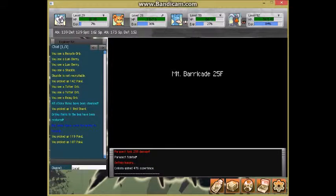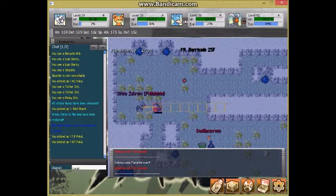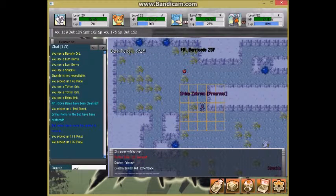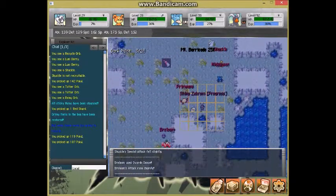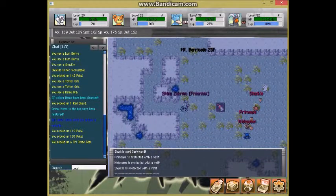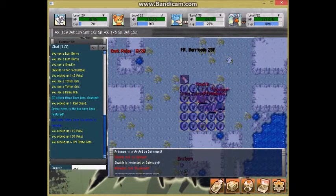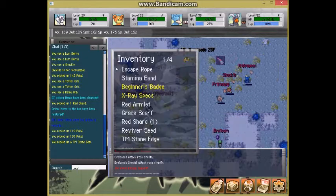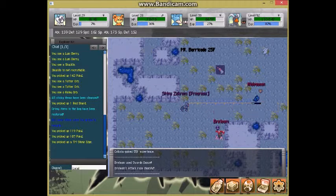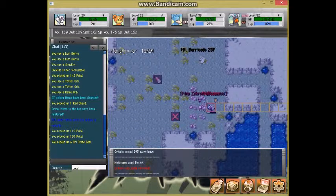Starting on 25F you can find Oval Stones in the walls. Oval Stones are only to evolve Happiny, and we haven't been able to obtain Happiny yet. Right here is a TM Stone Edge — that's actually going to be very good. I think I might teach it to our Aggron. It looks like we need a Max Ether because we don't have much PP left. And Dark Pulse — the one move I wanted to use — just got sealed!